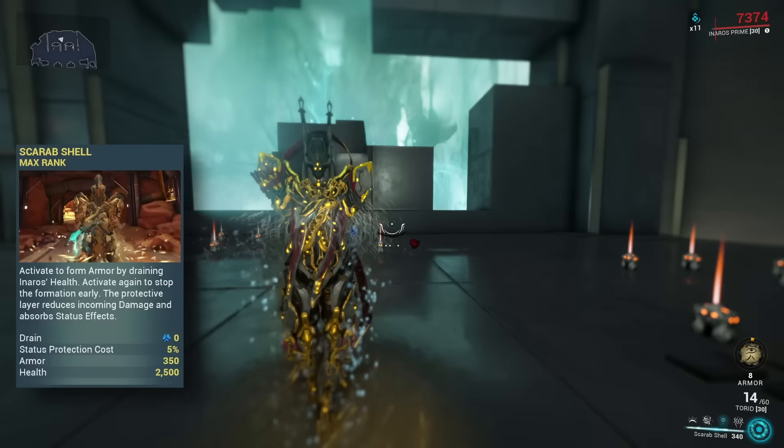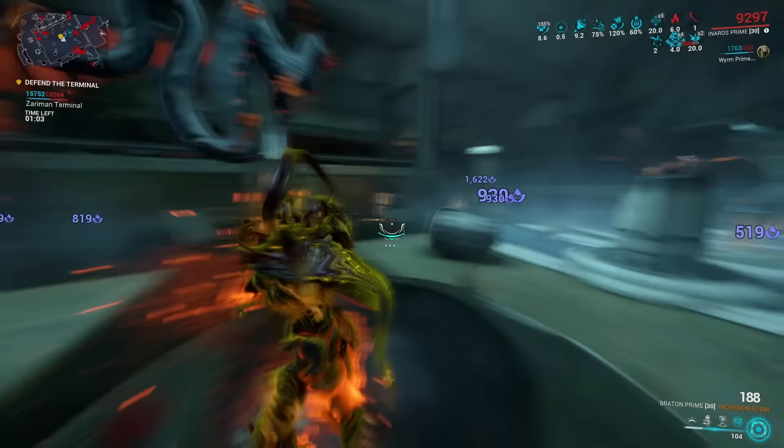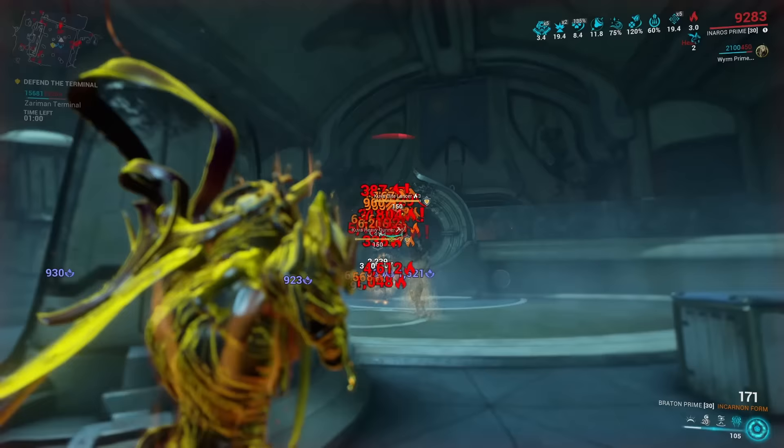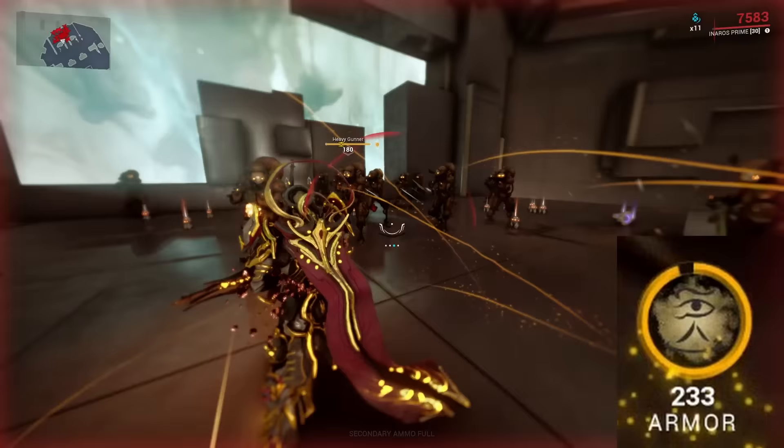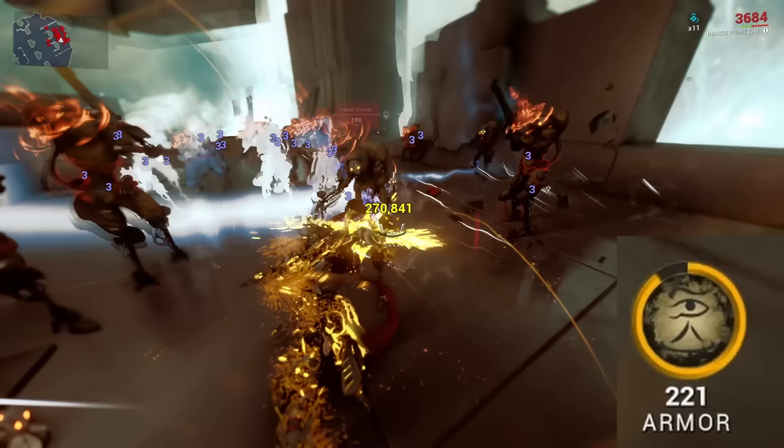Skill number three is his Scarab Armor. At first, it looks quite similar to how it has been before — you sacrifice some of your health and therefore you get additional armor. In the past, there was an augment mod for Scarab Armor which made it so that whenever you took a status effect from an enemy, you would lose a little bit of that armor but the status effect would be negated — for example, he could not be knocked down. This is now not part of the augment mod anymore, but in the ability by default. So now, with Scarab Armor, you're immune against any type of status effects as long as you have it up.